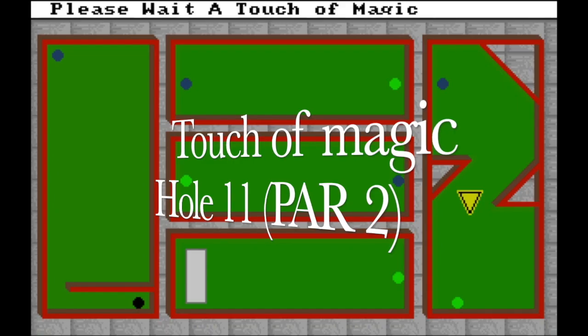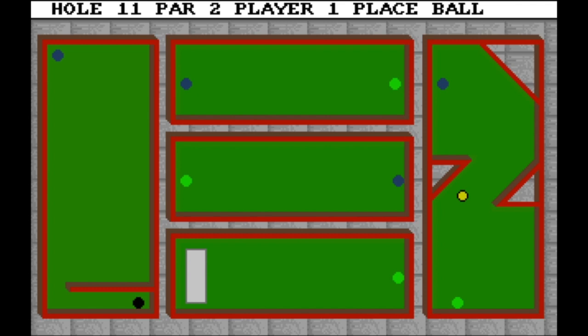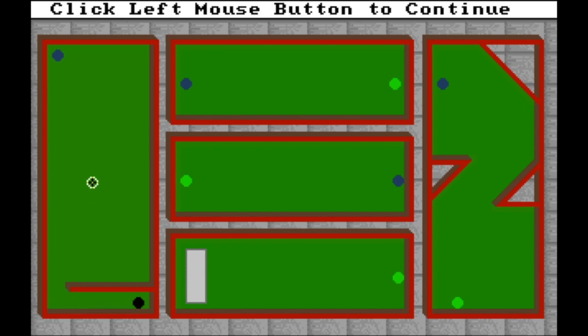Touch of Magic, hole eleven. This one uses a tele-transporter — you need to shoot the ball into the tele-transporter strongly enough that it reaches the last tele-transporter on the left. I measured it using that vertical line you can see above the green teleporter. If the ball stops like that, you can do it with two shots. I don't think it's possible to do it with one shot — it's very tough.